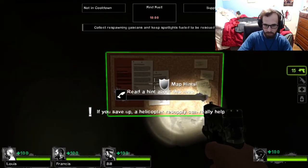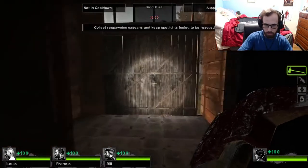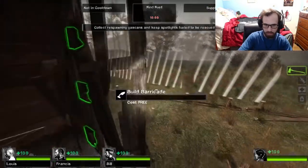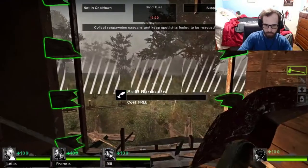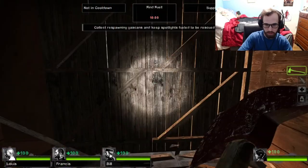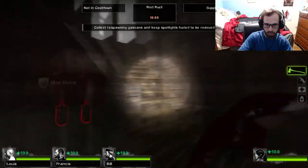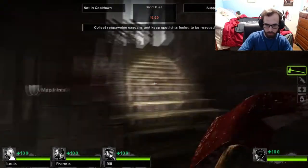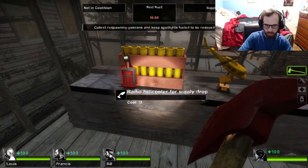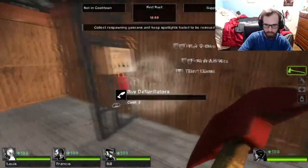If you save up, a helicopter resupply can really help. Oh, you can break this. So am I literally just trying to survive in here as long as I can? Fuel times ten — oh, and that just auto-builds, that's sweet. Pain pills and adrenaline cost four. Did I buy weapons? Radio helicopter for a supply drop — twelve. There's a minigun here.